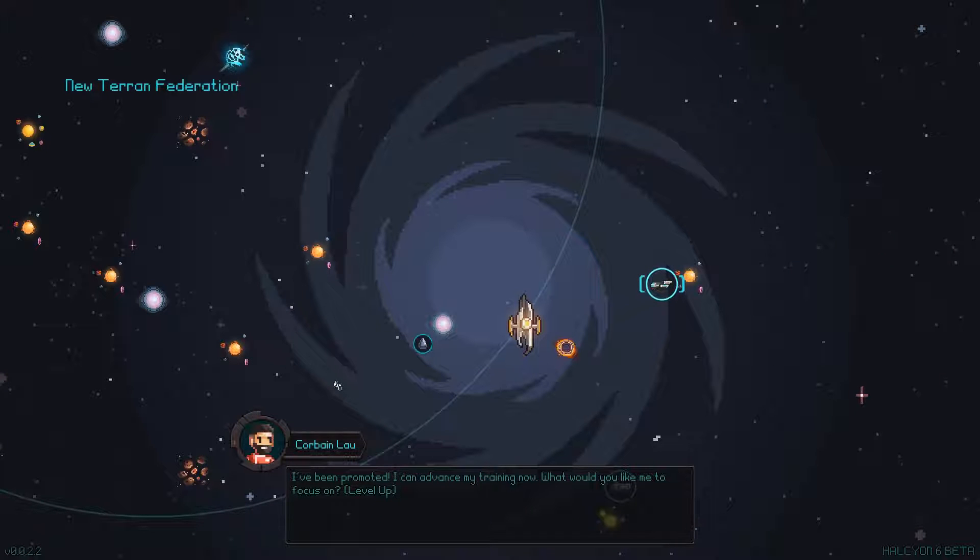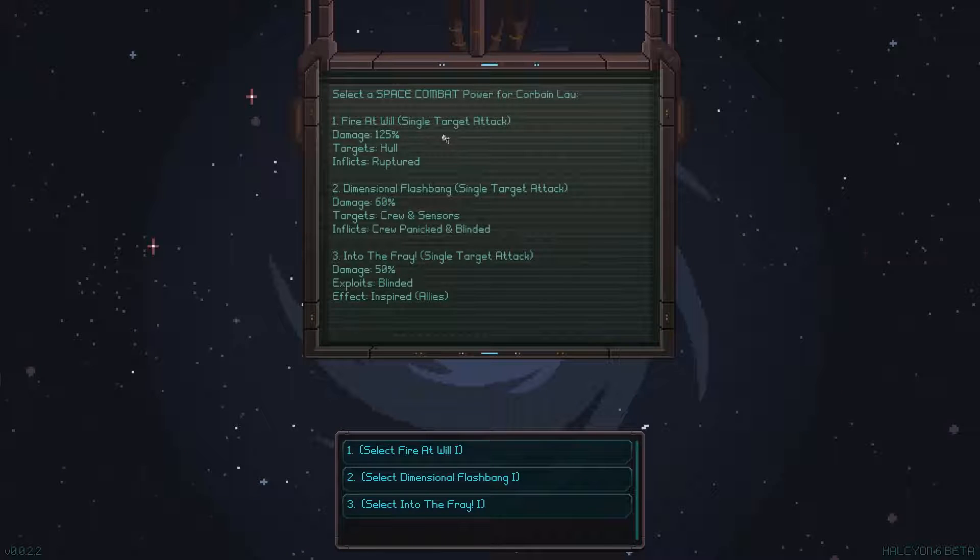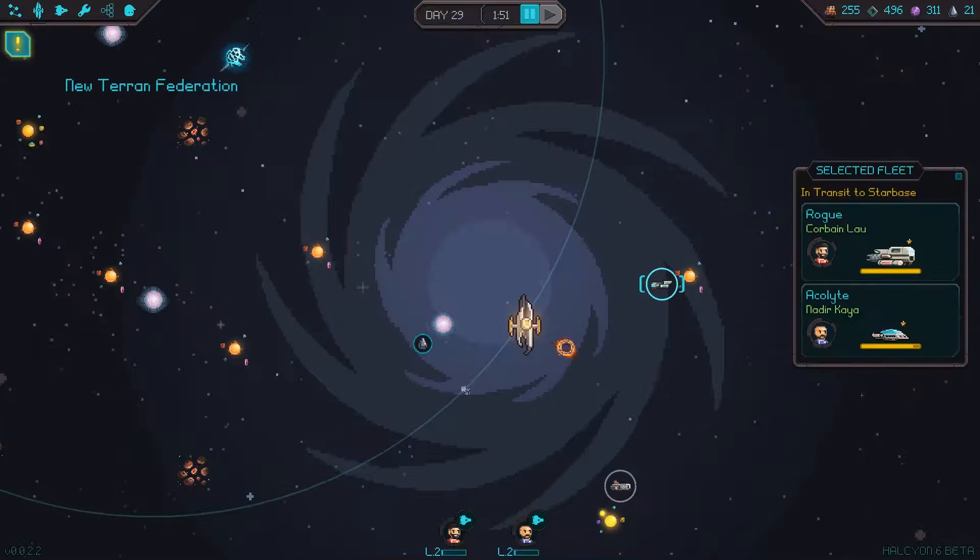I've been promoted — I can advance my training now. What would you like me to focus on? Level up. Which one do I want? They're all single target attacks. The only one that exploits anything is blinded, and I don't have anything that inflicts blinded. Hiccups are really, really brutal. Inflex ruptured sounds cool.